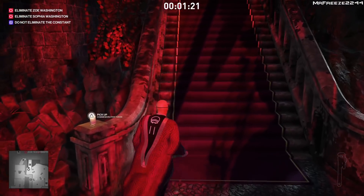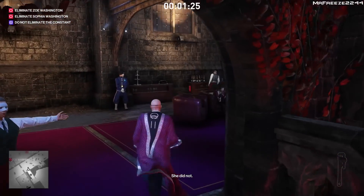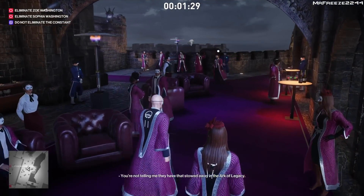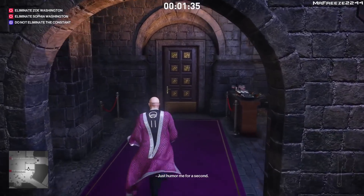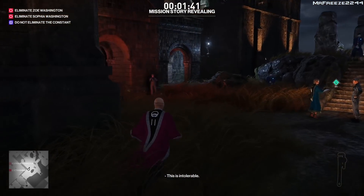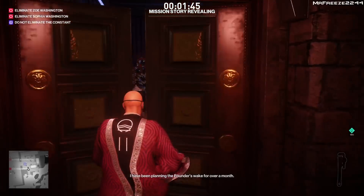Next we're going to head all the way upstairs and we're going to need to sneak into a room in order to acquire some blueprint documents. We're going to get those off another ARC member — you'll know exactly which one it is because he will be the only person that comes into a certain area. I'll show you that when I get to that point, so just follow exactly where I'm going and I'll lead you to the room where you need to be.